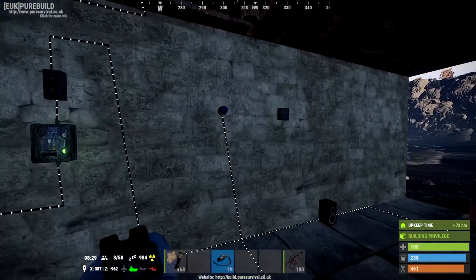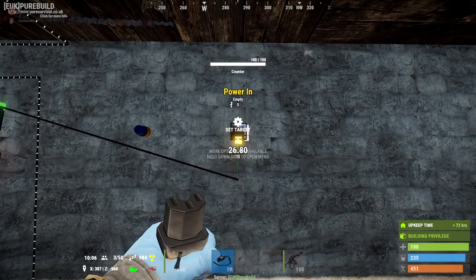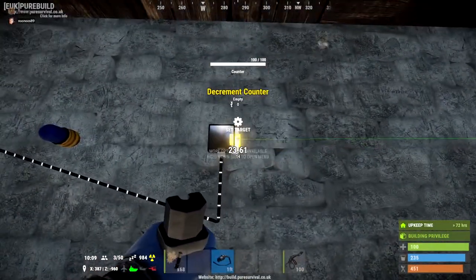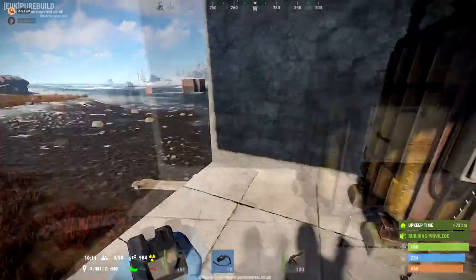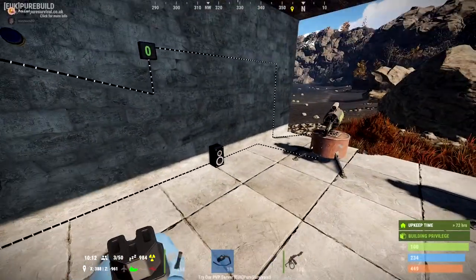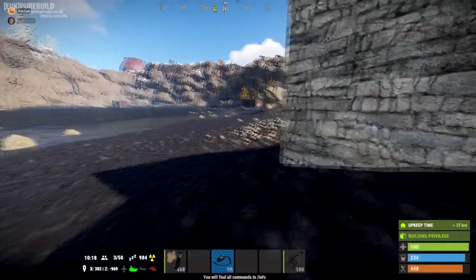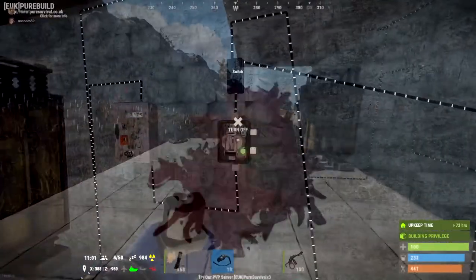The turret also has a 'has target' diode — whenever the turret locks onto someone it outputs electricity. Instead of hooking it up to a light I've connected it to a counter so you can see the increments. For this to work you need permanent power into the bottom of the counter and then make sure you connect it to the increment input. Every time it locks onto you it'll increment the counter. You can see every time the turret loses line of sight and regains it, the counter goes up. This is really useful if you want to see how busy an area is when you're offline, or if anyone is eyeing up your base and getting locked on by your turret.